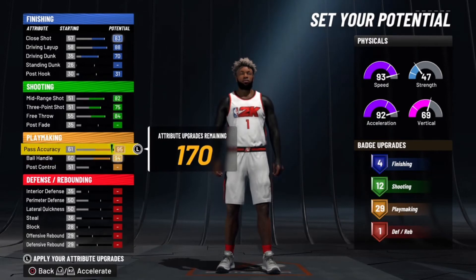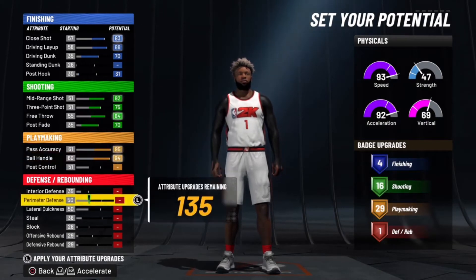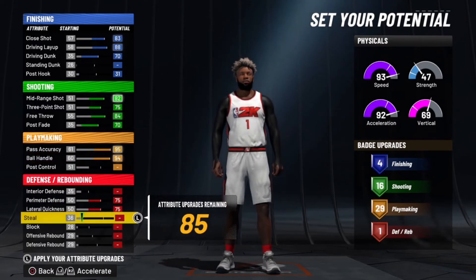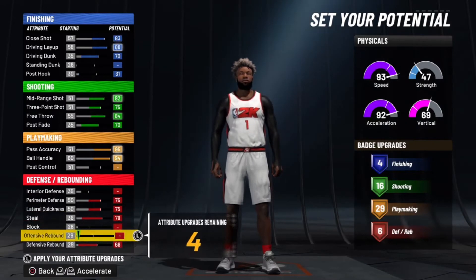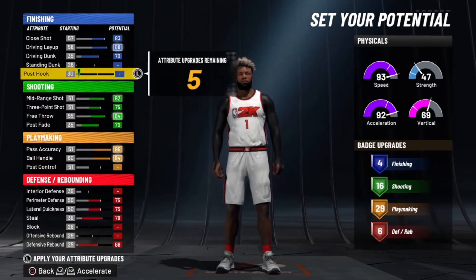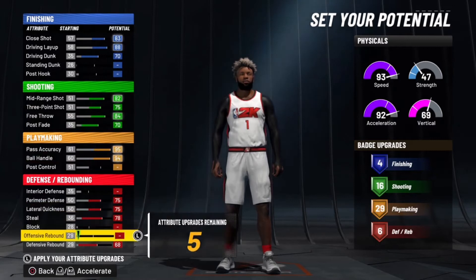For playmaking, I'll max out pass accuracy and ball handle. As you can see, I maxed out the post fade right here so I could have 16 shooting badges. And here I just maxed out perimeter defense, lateral quickness, and the steal, and the defensive rebound — then I just kept it how it is right now.